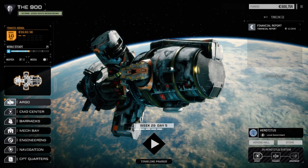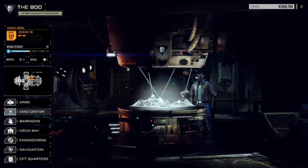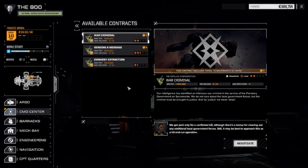Hey everybody, welcome back to another episode of the 900. So between episodes I did pull off those two half-skull base defense missions. The first one was in an arctic terrain — I'd never played the map before but we managed to clear out all the attackers in eight turns. The second one was in a highlands terrain. I'd played that map several times so I knew where the enemies were coming from. We cleared them out in five turns, so that was great.